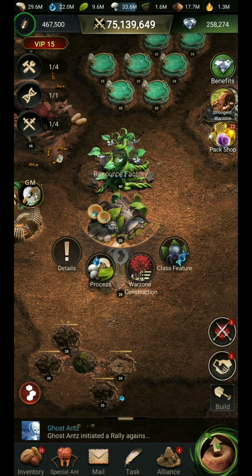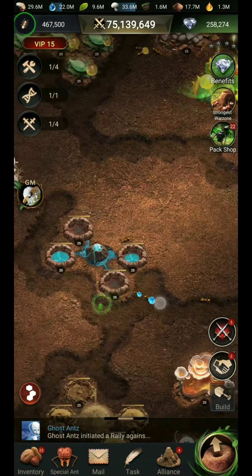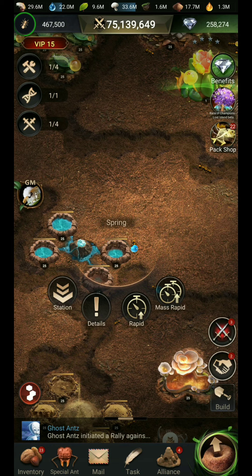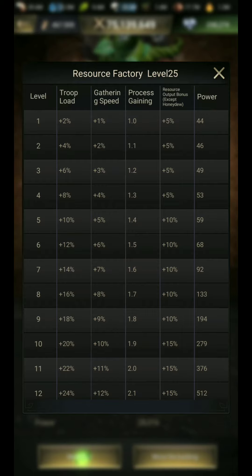To get the maximum resources, you have to upgrade your Resource Factory. Here you can check in the detail — it is mentioned that the gaining process is 4.0, meaning after collection of the four-hour resources from all your resource nodes. You can see these are resource nodes and these are water spring nodes. Whatever will be the four-hour gain — it may be different for you — you can check in the detail and more information as per your Resource Factory level.